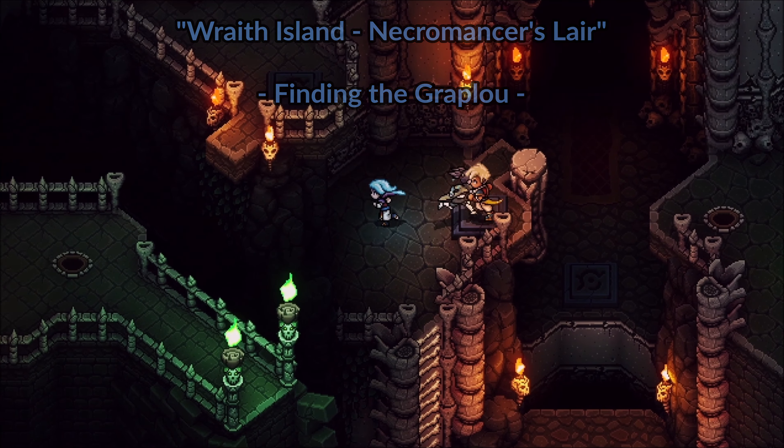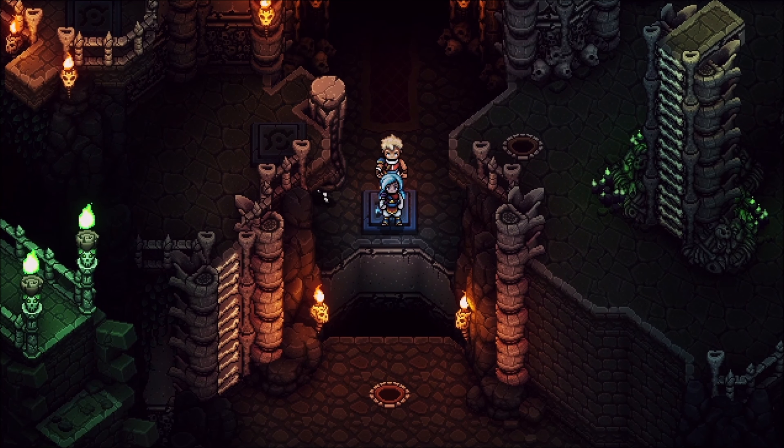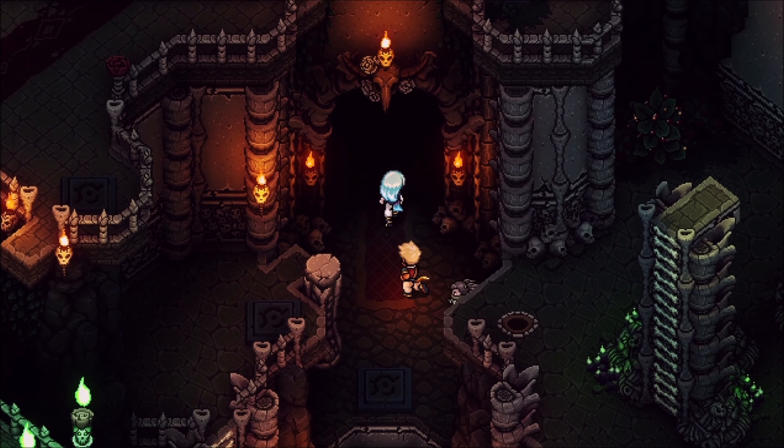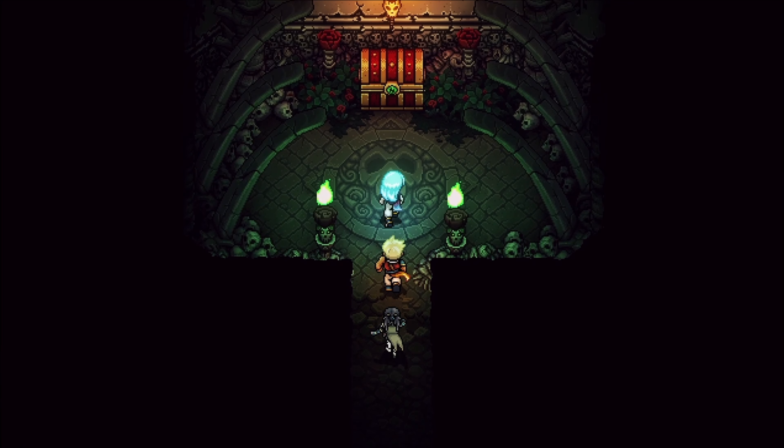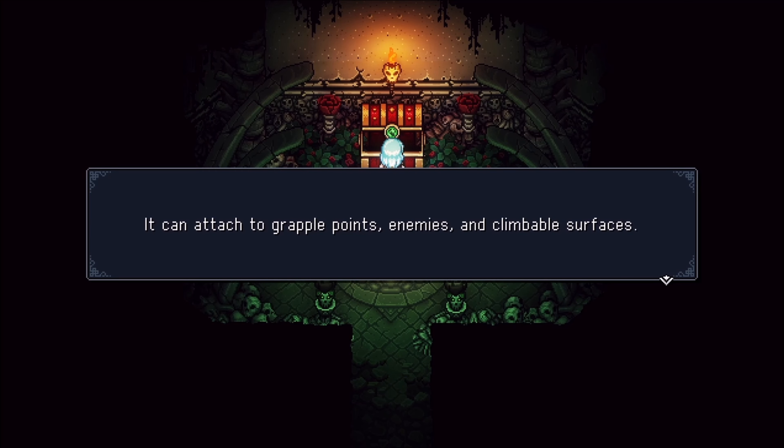Before we get there I will show you a bit of video from the Necromancer's Lair on the same island, because it's here it all begins. We need an item that can be found in this very chest in this room. Got Grapplo — it can attach to grapple points, enemies, and climb both surfaces.